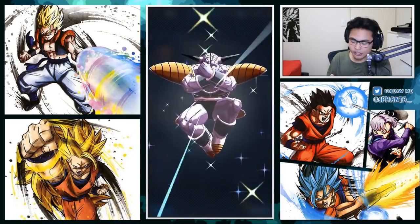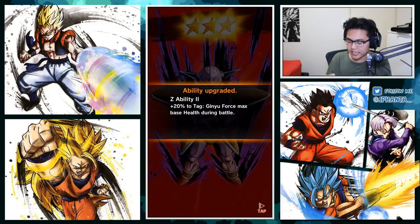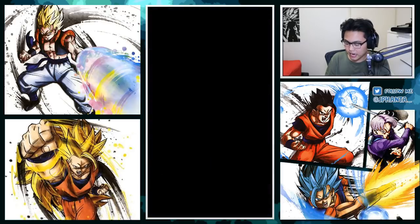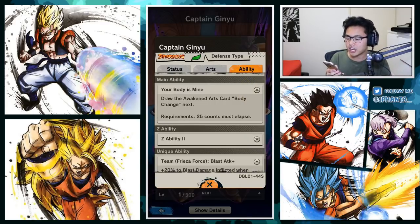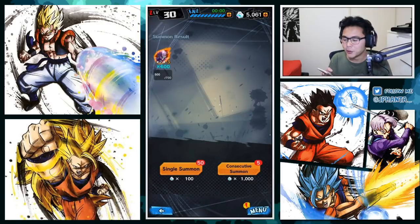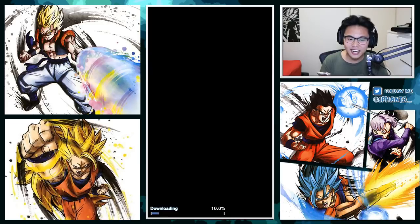Let's double check on Ginyu and see what he actually does. 20% to tag Ginyu Force max HP, which is really good - the more HP the better, that's what I've learned in Dokkan Battle. For his unique ability, he gets 20% increase in blast damage if Frieza Force tag members are in your battle team. And then his main ability draws the body swap. I can't wait to make a full level 1,000 Ginyu squad. We've gotten three sparking units and we haven't even started our multis yet. Let's go!